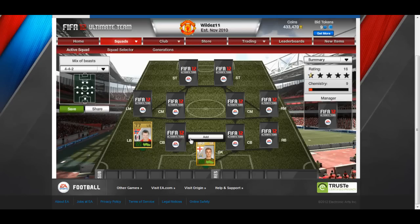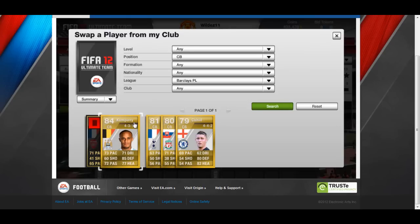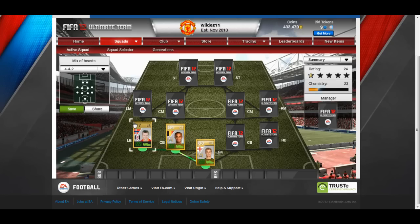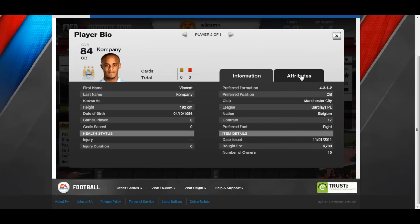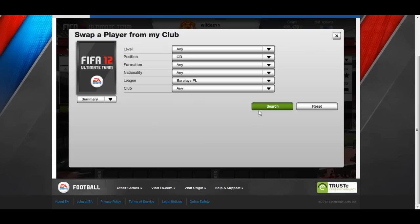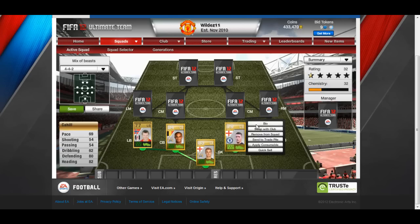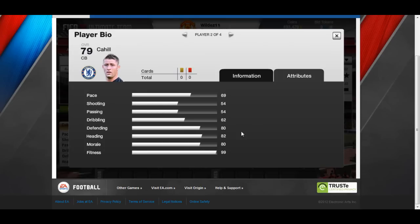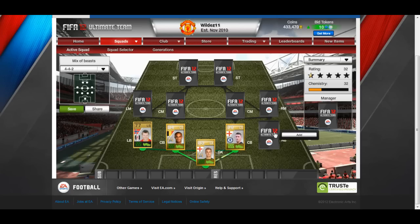Moving on to my centre backs - centre back one is Vincent Kompany, the Belgian superstar for City. He is so fast he'll keep up with most attackers. At 6,700 you can't go wrong and his in-game and on-card stats are brilliant. The other centre back is newly transferred Cahill, with 80 defending and 82 heading - he only cost me 1,300. Very good deal.